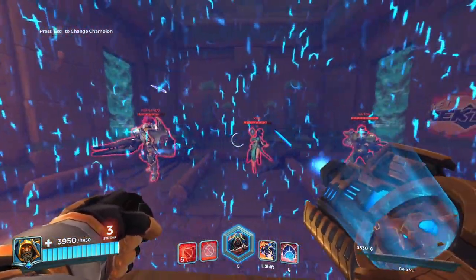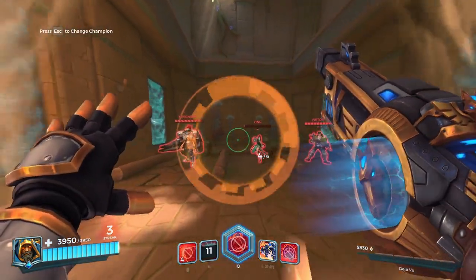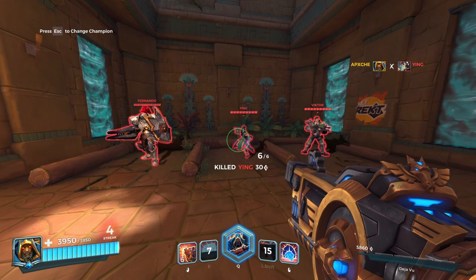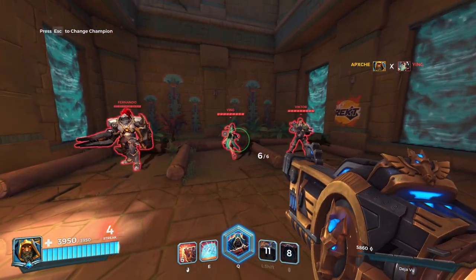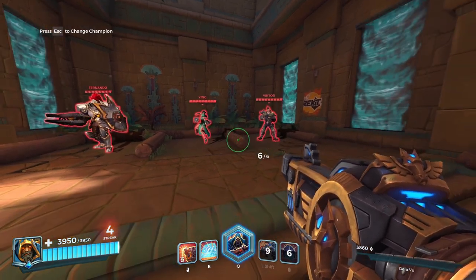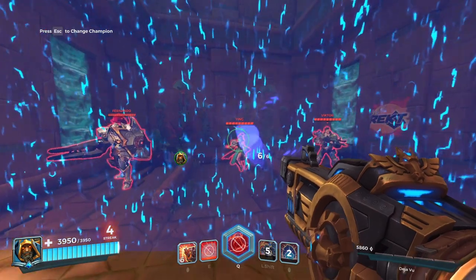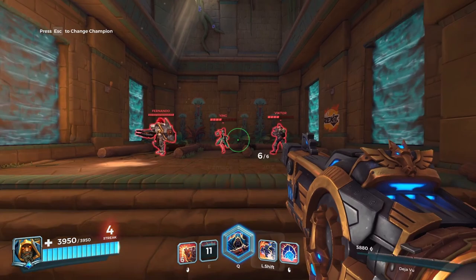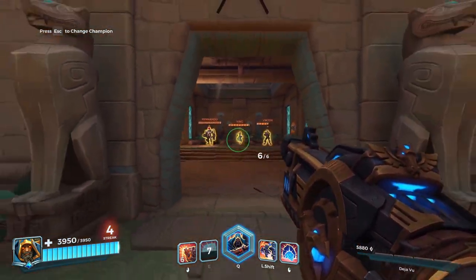Typically as an Atlas player you'll see me shielding, fighting, fighting, and then the second I start taking a little damage I use Second Chance to reset myself. That also buys me a little more time to get my shield cooldown lower, and then I can use the shield again. The goal is to use Second Chance and then be able to pull my shield right away — that is the most optimal cooldown management.